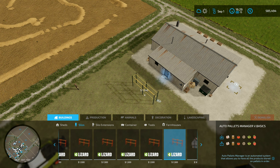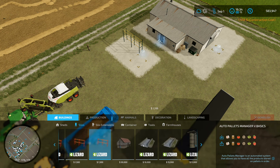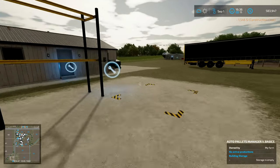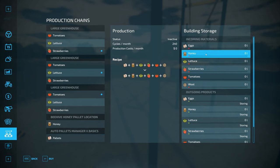No active production storage is empty on there. If I press R and go into it, this auto pallets manager just has the recipe for those and then those come out. Does that mean I have to have all of them coming in in order for all of them to come out? Because I can buy the items coming in.